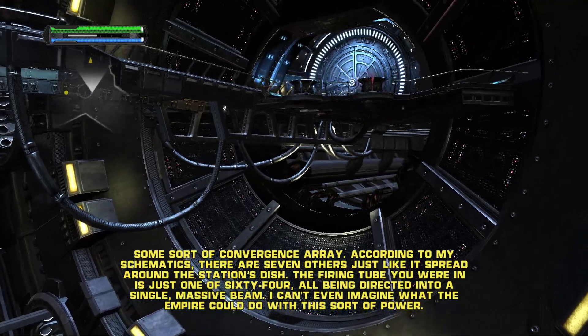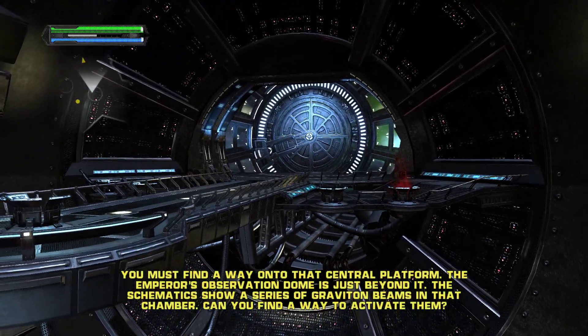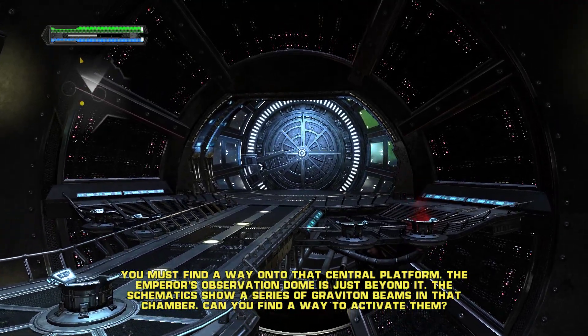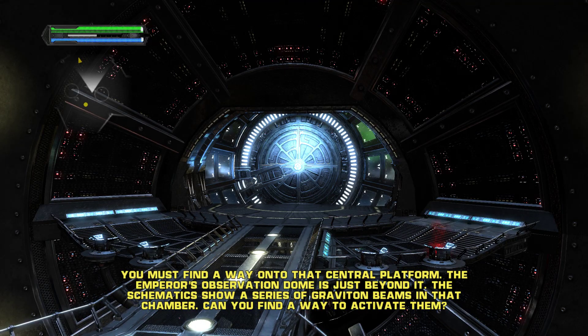I can't even imagine what the Empire would do with this sort of power. You must find a way onto that central platform. The Emperor's observation dome is just beyond it. The schematic shows a series of graviton beams in that chamber. Can you find a way to activate them?